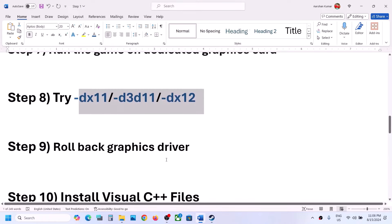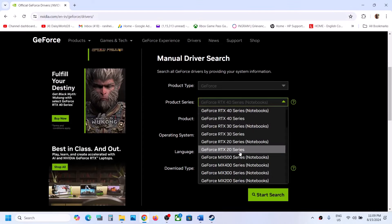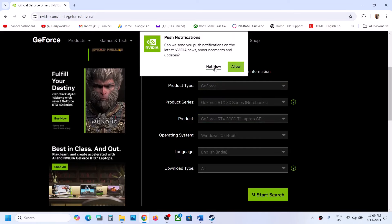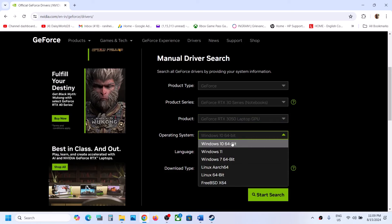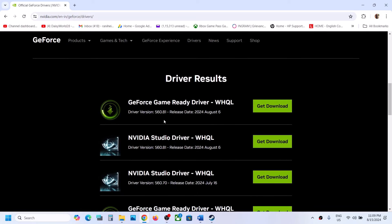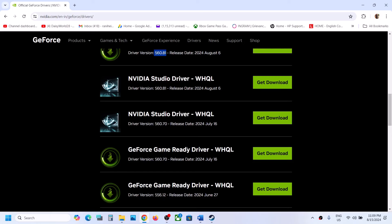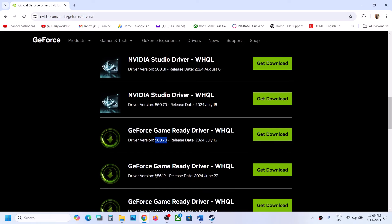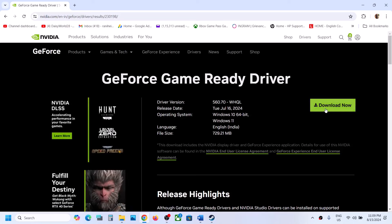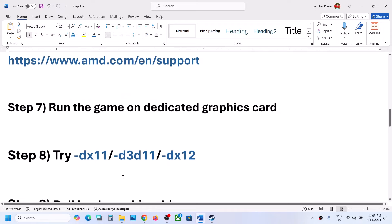The next step is to roll back your graphics driver. Go to the link provided in the video description, select your graphics card and operating system, then click Start Search. The latest driver right now is 560.81 — ignore that and try the previous one, 560.70, or even 556.12. Download the previous version and click Get Download. Once downloaded, run the exe file, but make sure you perform a clean installation as shown in step 6.